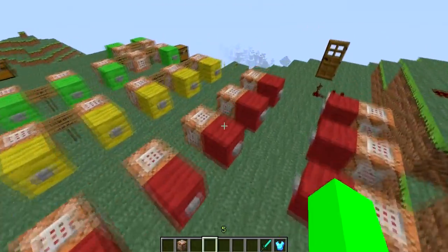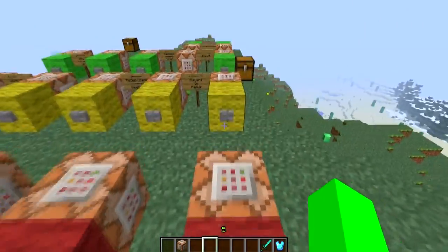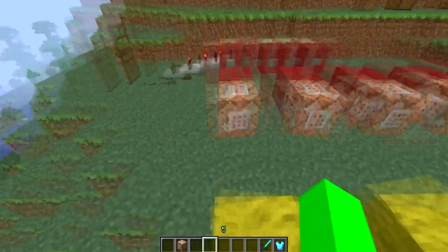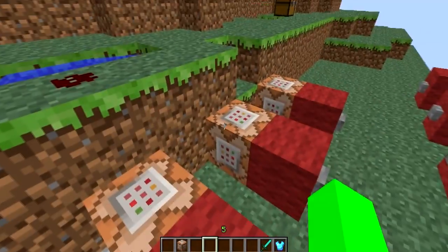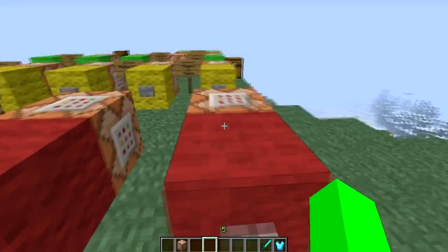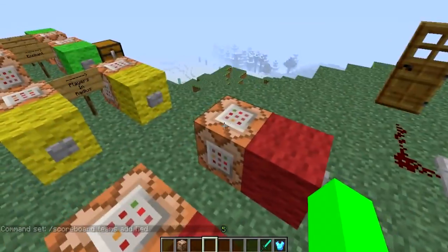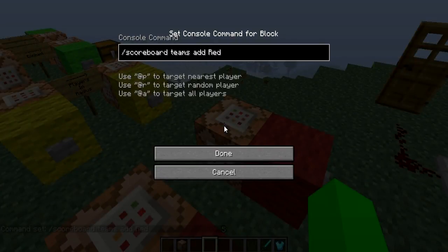Now, probably what you guys have been waiting for — the scoreboard system. I really like this; I've pretty much got it all the way down. If you're trying to implement it on a map or something, feel free to message me or leave a comment. So here we'll start — the first few of these are just how you get the scoreboard system set up. All scoreboard commands start with backslash scoreboard.